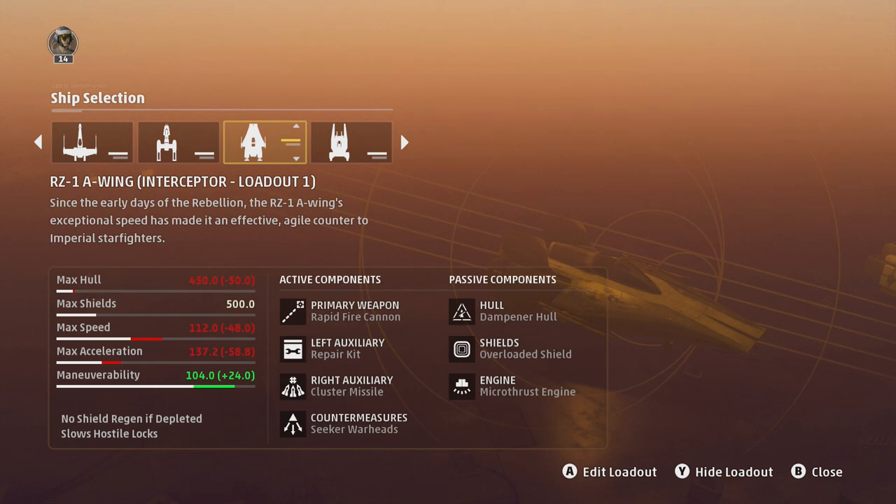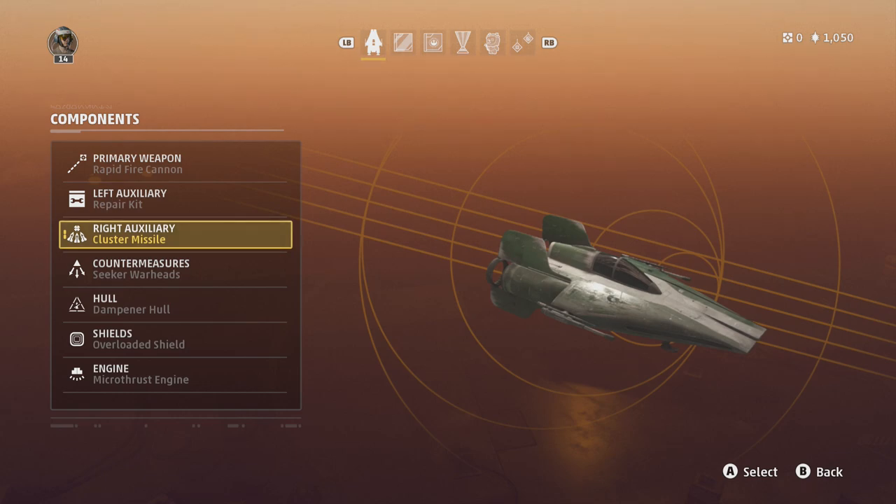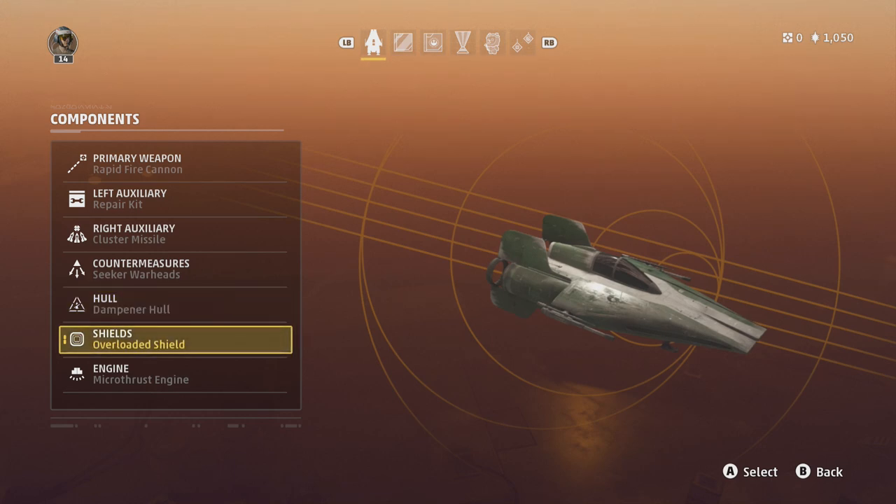Next up is the RZ-1 A-Wing, which has a max hull of 450 which is low, max shield is at 500 which is normal, max speed is at 112 which is low, max acceleration is at 137.2 which is also low, but maneuverability is at 104 which is high. My primary weapon is the rapid fire cannon, left auxiliary is the repair kit, right auxiliary is the cluster missile, countermeasures is the seeker warheads — or sometimes the sensor inverter which sends enemy missiles back to their owners — hull is dampener hull, shields are overloaded shield, and my engine is the micro thrust engine.